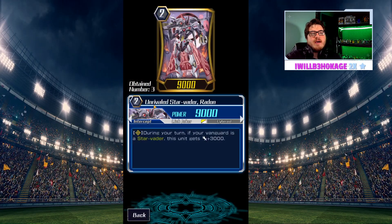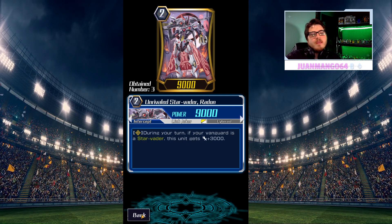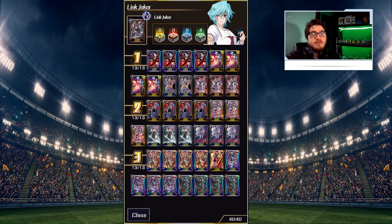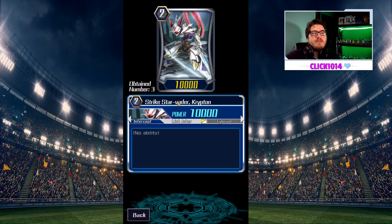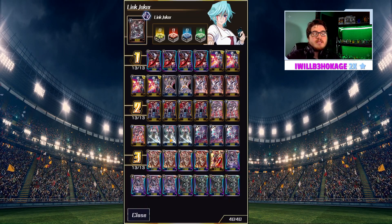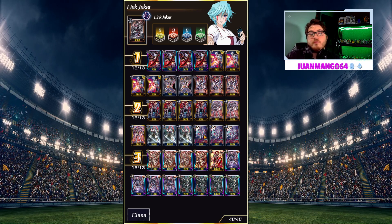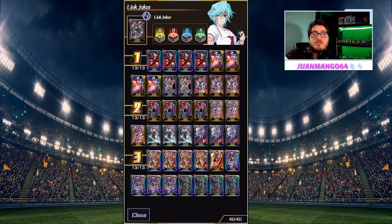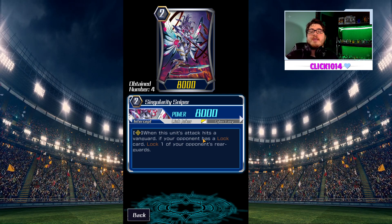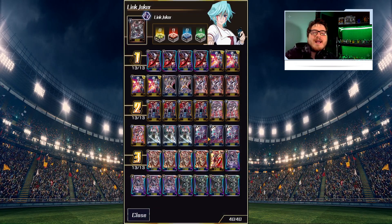Next we have Unraveling Star Vader Rundum: during your turn, if your Vanguard is a Star Vader, this unit gets plus 3000. Since we're playing Star Vaders, that skill will be live the whole game. Next, Strike Star Vader Krypton — 10k body means they have to apply something to swing into it, since most cards don't get a random boost, so they have to commit board and then we just lock them into it. We also play Singularity Sniper so that if they have a Grade 3, we can do a triangular lock for no added cost and keep their locked board at constant pressure.